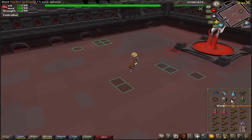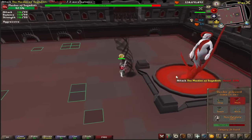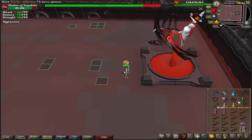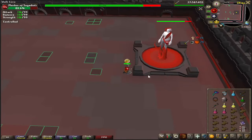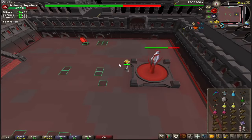Just go in, make your boost potion, put on your BGS or any other weapon, and use your spec. Stand here and hit her. Every time she spins, try to move out of the way — that'll help you avoid her blood attack.